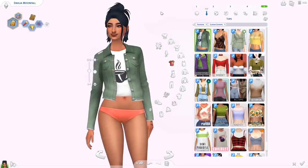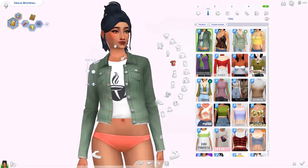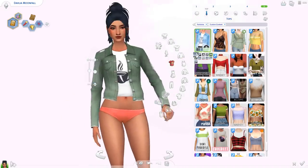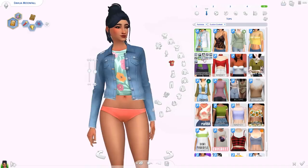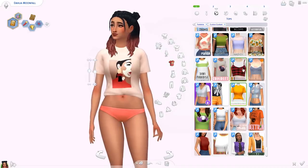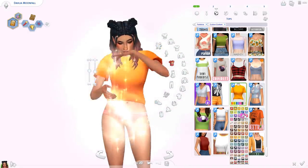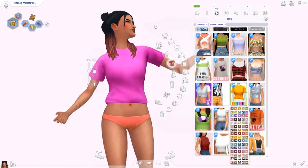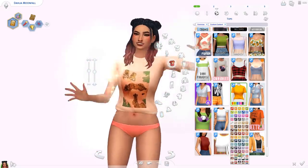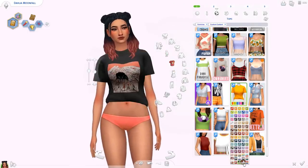We've got this denim jacket separated from the same base game outfit as the accessory jacket, but this one is in the tops section and has the t-shirt underneath — original swatches but such a nice jacket that I really wanted it in my game. And lastly for tops we have this t-shirt by Cubersims called the Guy Tee — pretty simple with a lot of swatches. Great for a basic t-shirt, and it also has some printed swatches with a lot of different options for different kinds of sims.